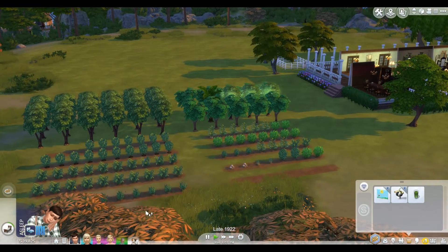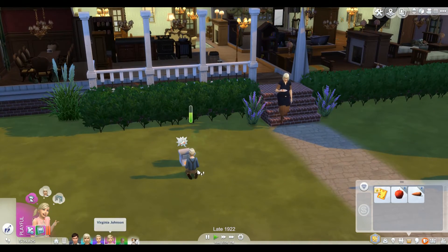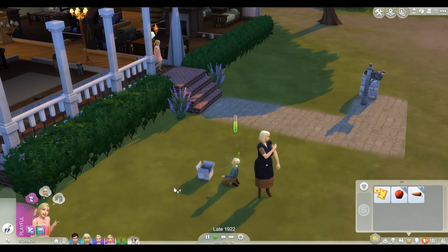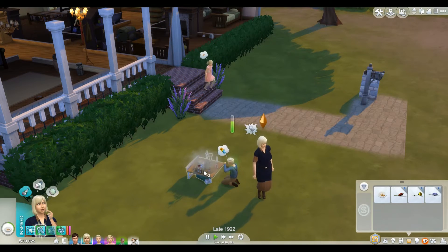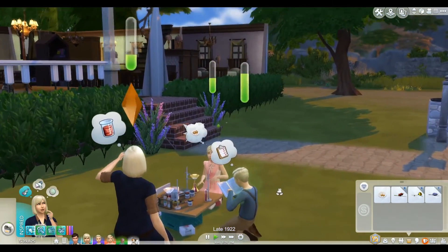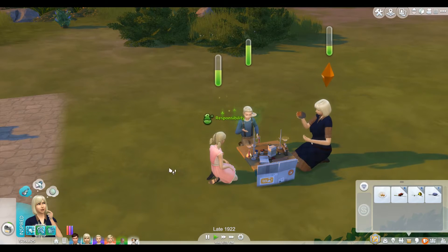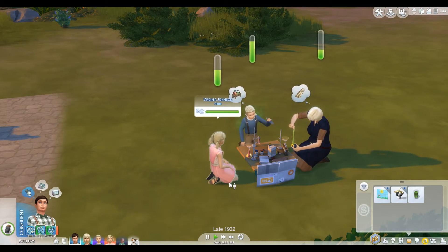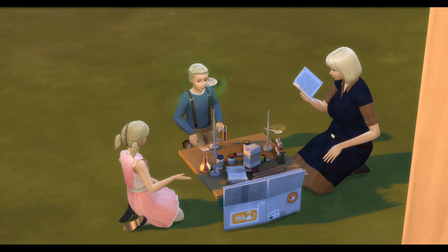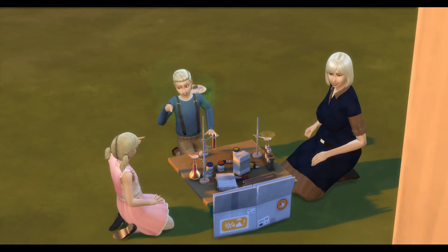We've got some stuff that needs to get harvested — we'll have to do that too before it gets too late in the evening. Can you assist with — there we go, assist with project. And then Mom, I want you to assist with the project as well. Oh my goodness, they're all so blonde — it's kind of crazy, isn't it? We're making our mold, I guess. We also have a habit of always working on these school projects when people smell bad — look at him being all stinky. They are really sweet together though.